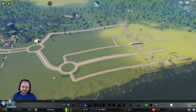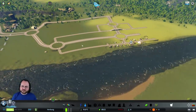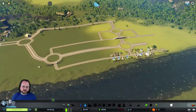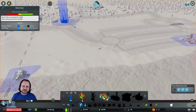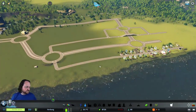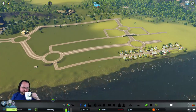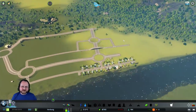Not enough money - it's okay, speed three. If we build it they will come. I'll complain about lack of power in a second. We may have to run a couple of temporary power lines. If we hit minus ten thousand we'll get a loan for fifty thousand - that's the government bailout.